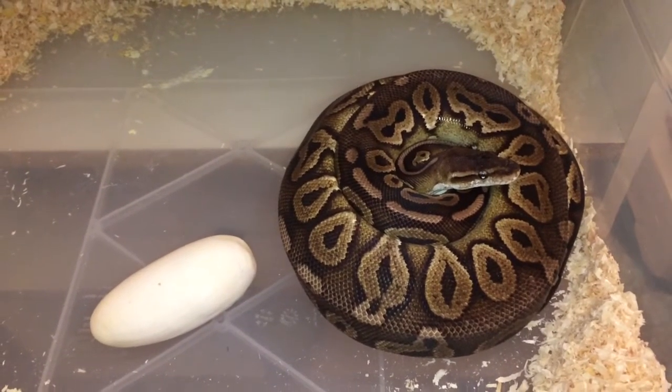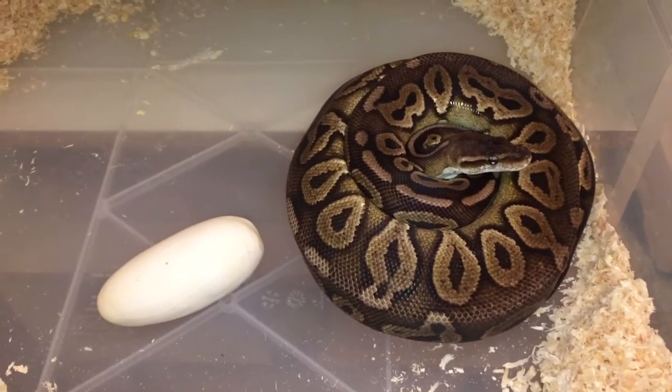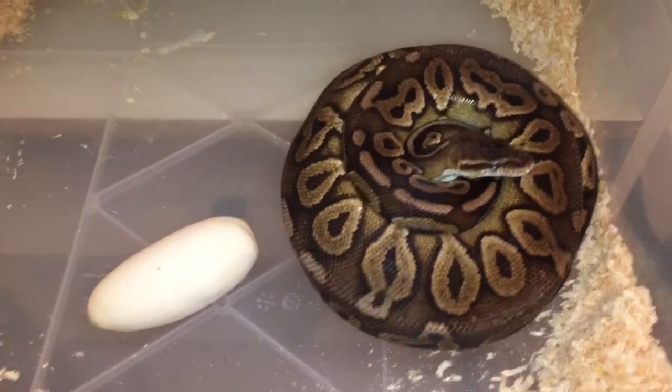Hey everybody, Andrew here, and I'm here with the next clutch. This is the fourth clutch. This is my black pewter female, and she was paired to my Desert Ghost male.